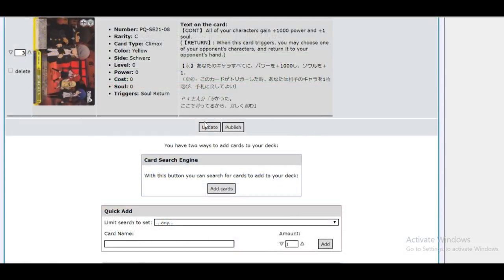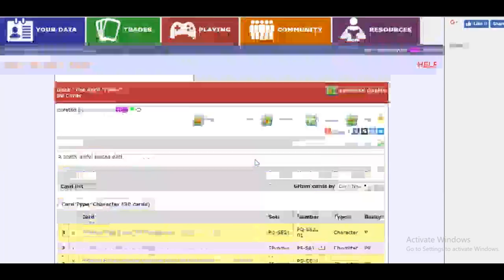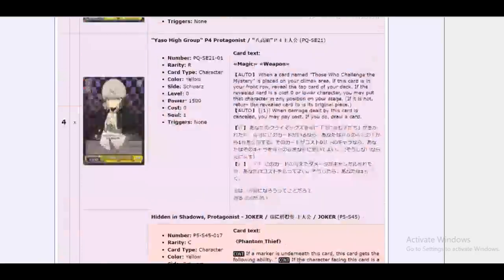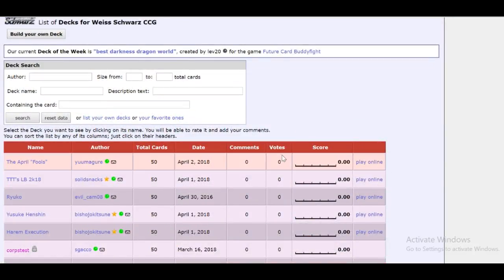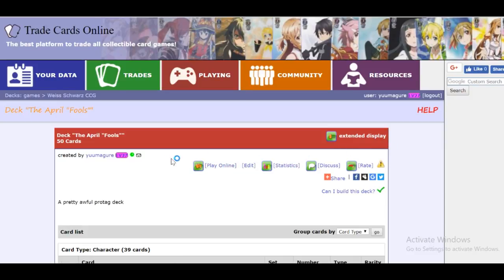At any point, you can hit the Update button to make sure all of your changes take effect, and when you're completely done, you can hit the Publish button. Once you've hit Publish, you'll be able to see your deck. If you want to see the extended format, the button is right here. If you head back to Decks and go back to the area with the decks, you'll see your deck show up at the top of the list. You can always look back on the deck by clicking it — you can edit it if you ever need to, see the statistics and how well it's doing, check the distribution of specific cards like how many level zeros you have, check the discussion, and also rate the deck — which you obviously don't want to do for your own.